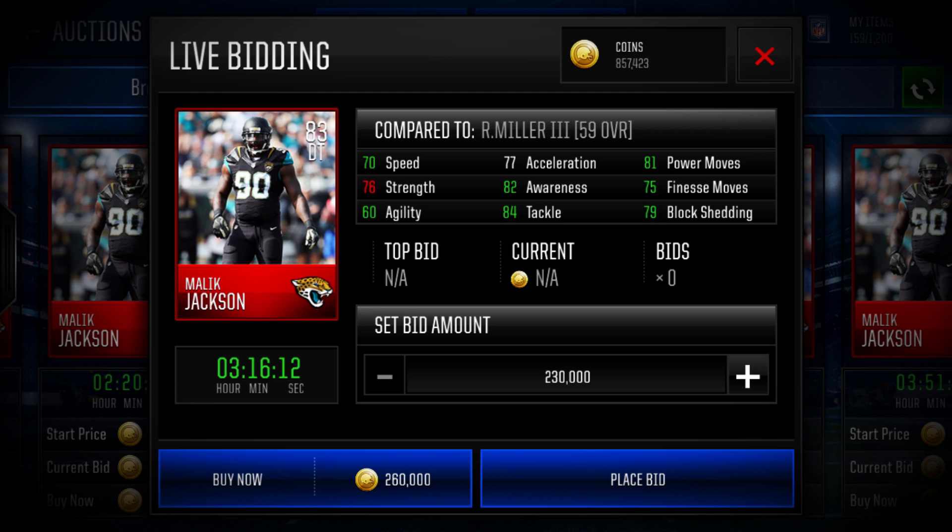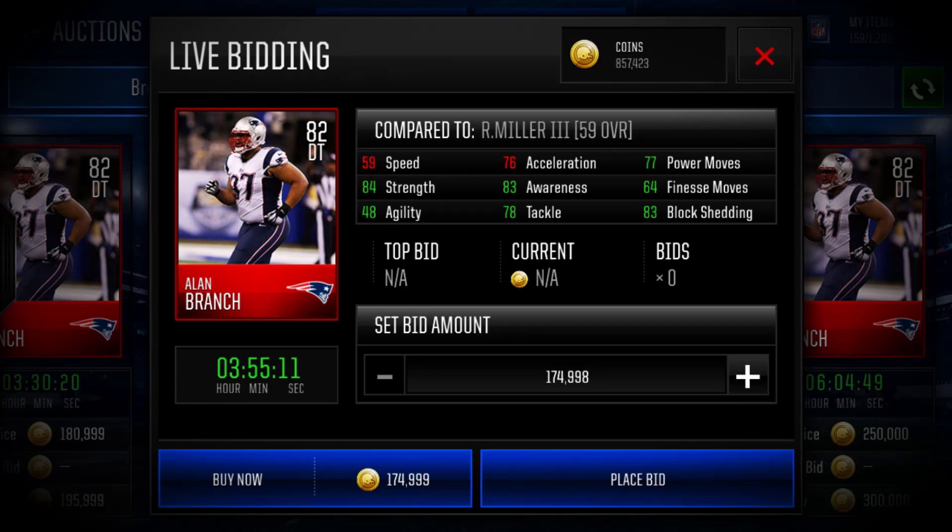Coming in at number one for the best block shedding defensive tackle, we have Alan Branch of the New England Patriots. He's got really bad speed — he's going to feel like about 68 speed when he comes off the line. But he's got 84 strength, 83 block shedding, 83 awareness, and 77 power moves. That 83 block shedding is absolutely insane, and he's not too expensive — only about 200k at max.